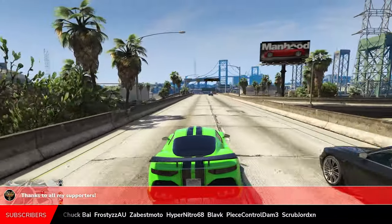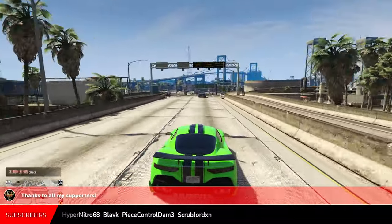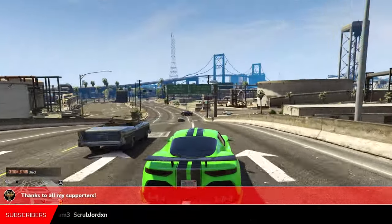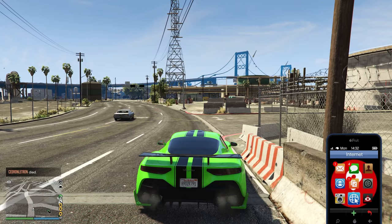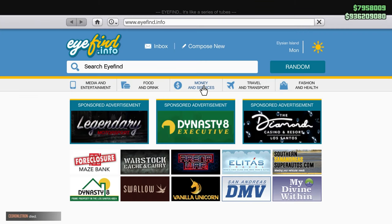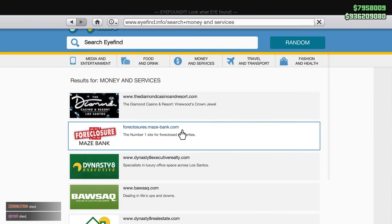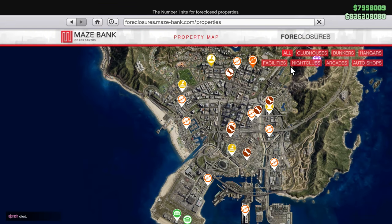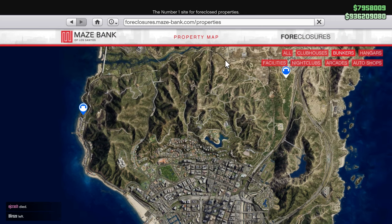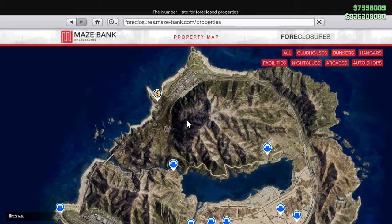The only thing you need for this is a bunker. You can do this by going into any GTA Online session, then go to your phone, click on internet, go to money and services, find Foreclosures Maze Bank, press enter site, and in the top right-hand corner they give you options to choose from. Click on bunkers — they're on the north part of the map.